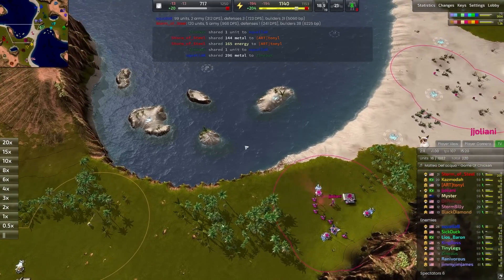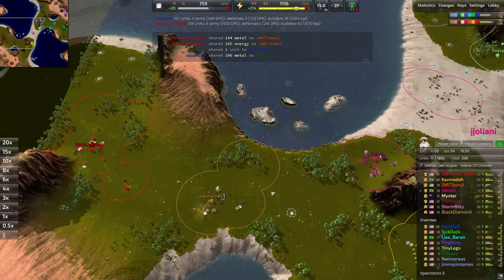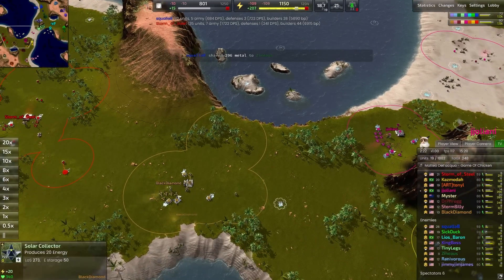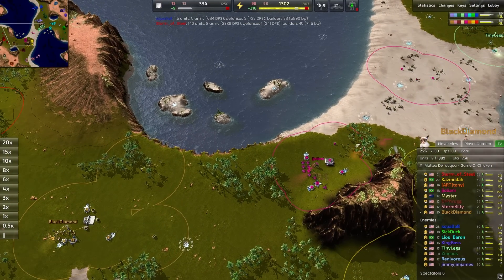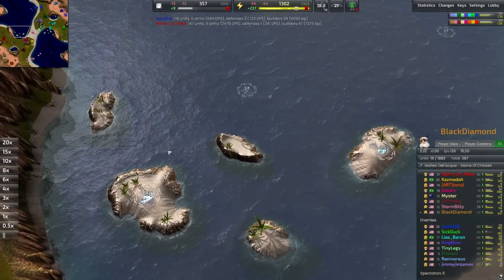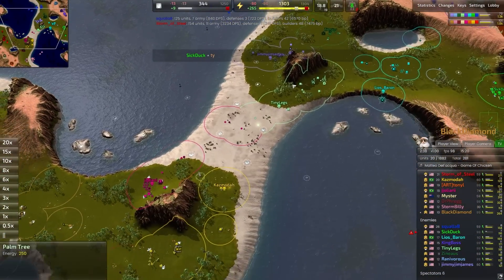Not seeing that cheeky start we saw a little while back — the one where a player walked forward from their usual start, went into the water, grabbed three metal extractors, then went right into a naval lab and contested the northern sea. That was a really interesting build and I think it has a lot of merit.